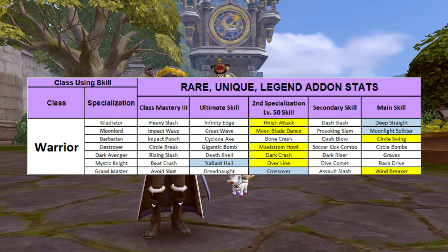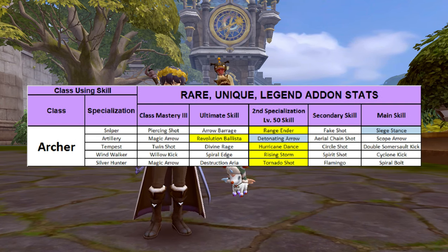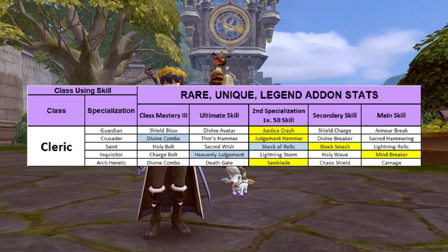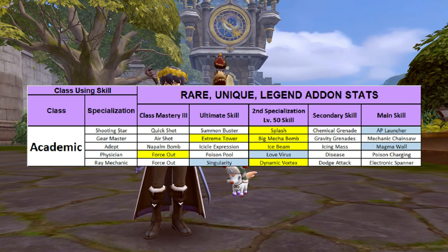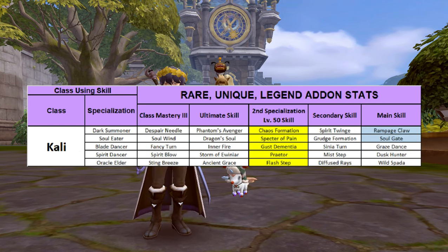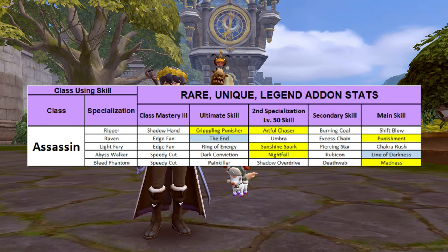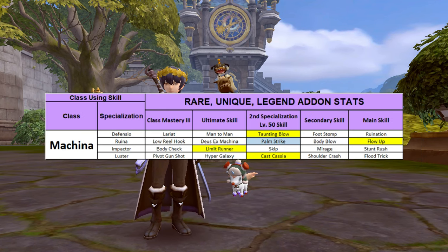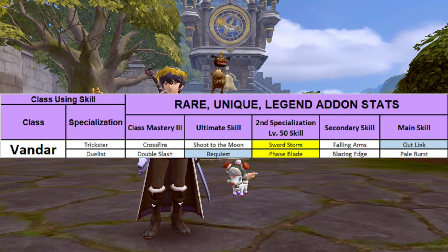Starting with the warrior class, followed by the archer class, sorceress class, cleric class, academic class, kali class, assassin class, lancia class, makina class, and last, the vander class.